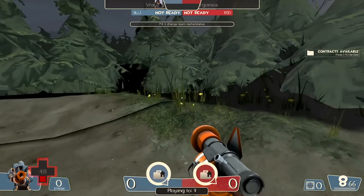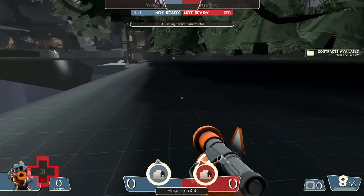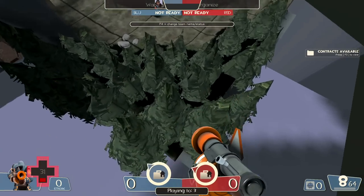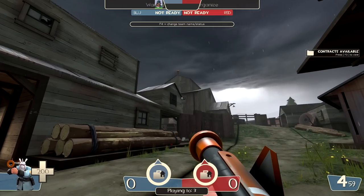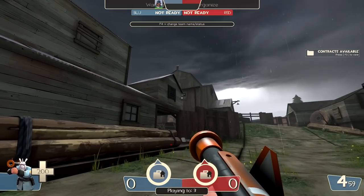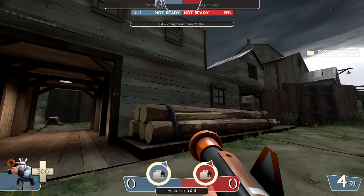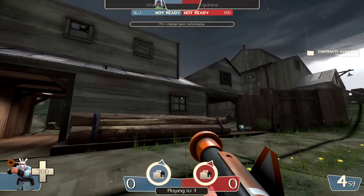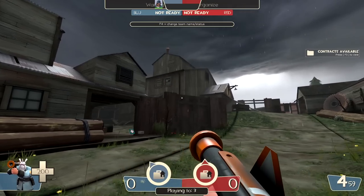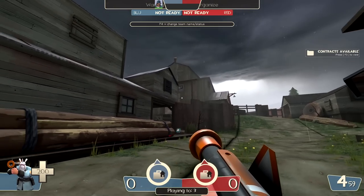In terms of actual gameplay changes to the map — because I've kind of just been sitting here with my jaw on the floor — this is actually the first time I've ever played on a completely open Sawmill. It really makes vertical mobility important, and scouts, soldiers, and demos are going to be really crazy on Sawmill while everyone else just kind of suffers. Maybe pyros with jetpacks too, but who knows.